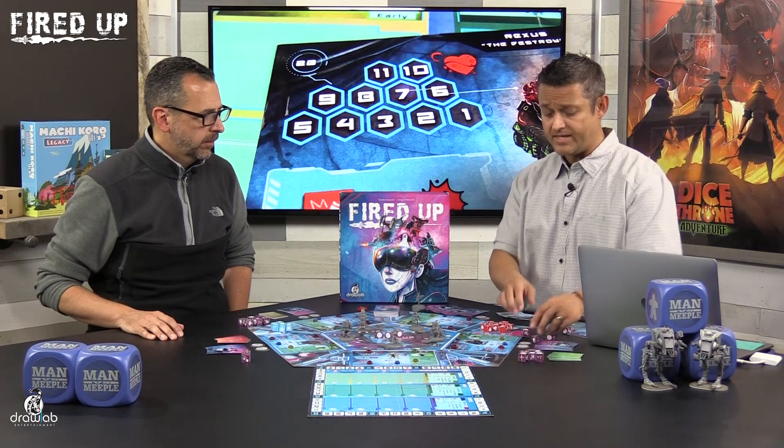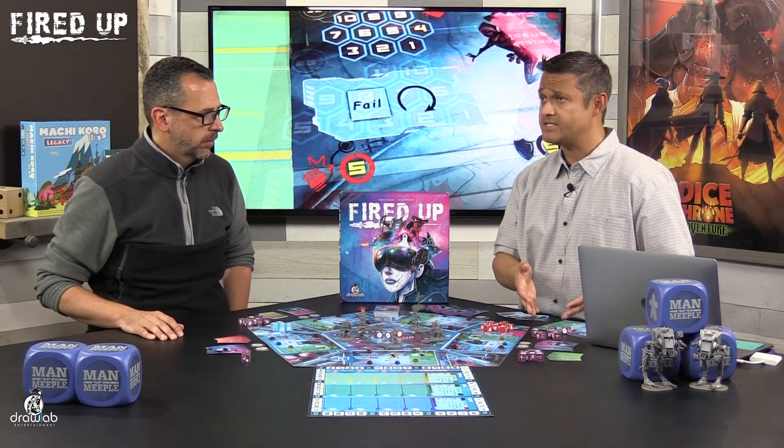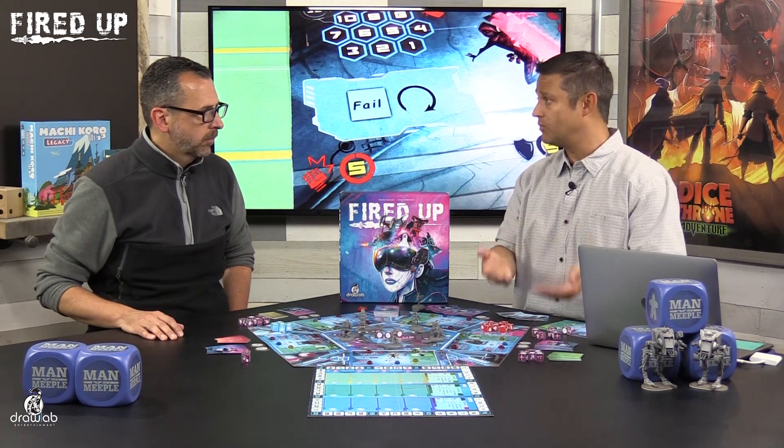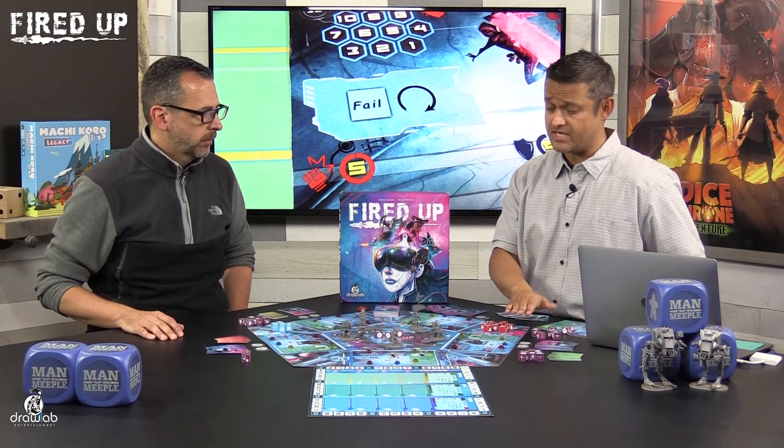Beginning with the start player, they pick up a number of dice equal to the number of fighters plus one. With five fighters, each player takes six influence dice. The first player rolls all six and makes a decision — you have two rolls per turn. You can keep the dice you have or set some aside and re-roll the rest. You then pick one icon only from the face of those dice and use those icons to influence one of the fighters.